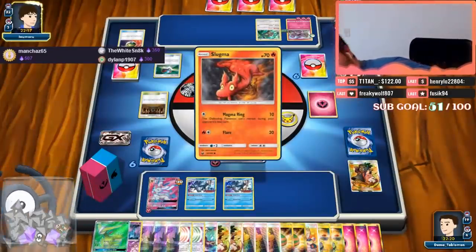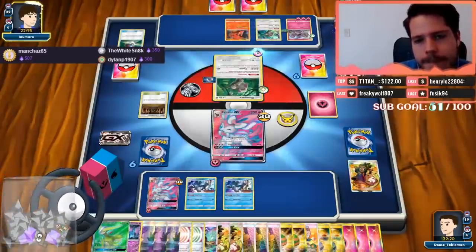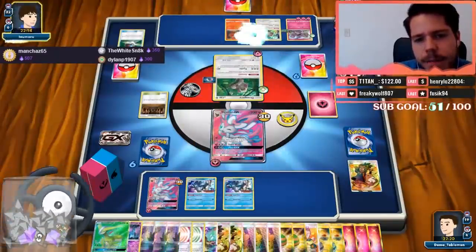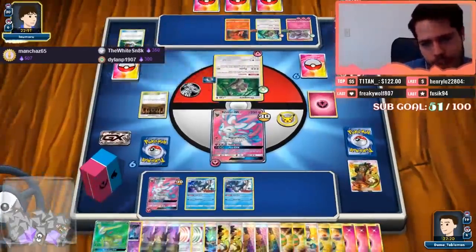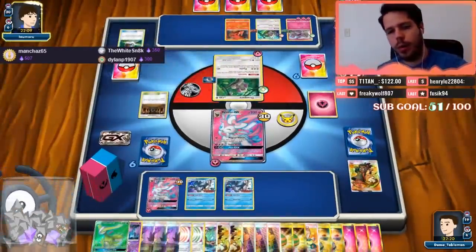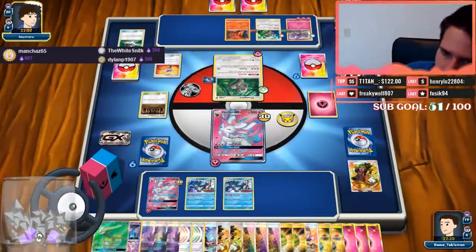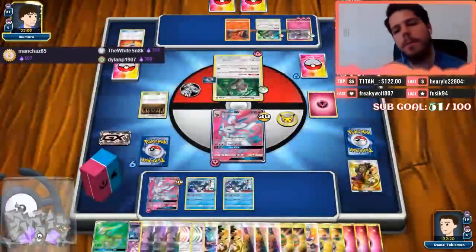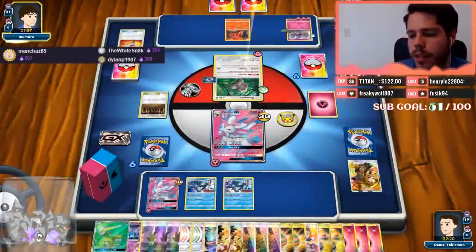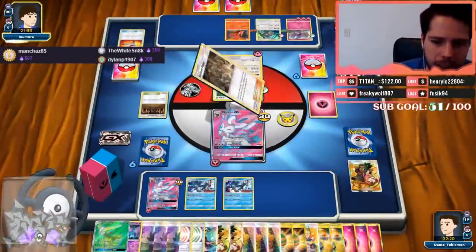Maybe in two turns we will be able to pull this off. My opponent attaches energy to their Lycanroc in order to potentially retreat, so the next Guzma will be pretty good. Rescue Stretcher gets crumbled back into the deck.